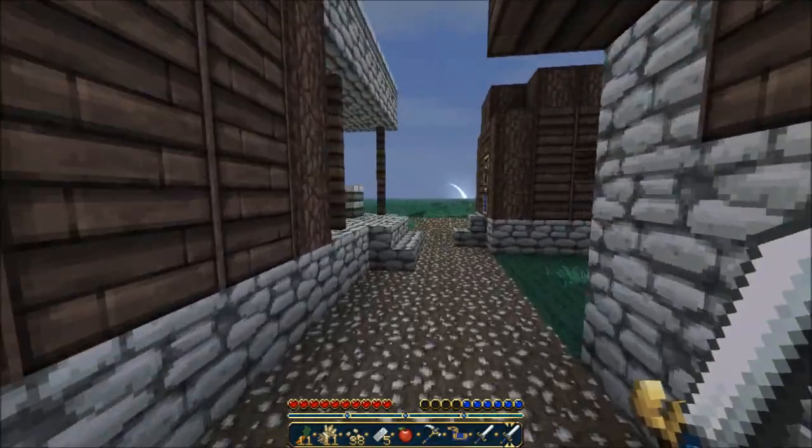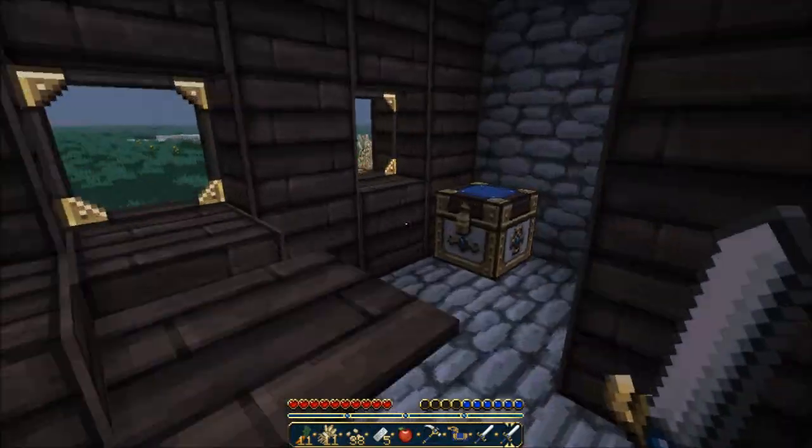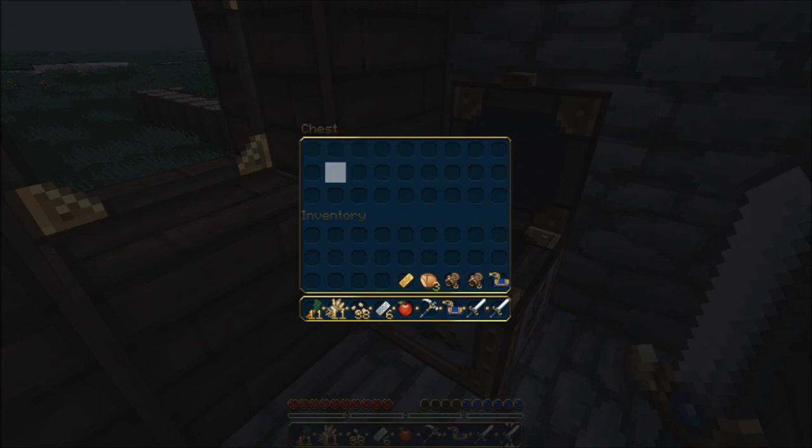I saw this when I was walking over. Hopefully I can finish this before the end of the video. What's in here? Some iron ingots, another gold horse armor — that's pretty cool — some saddles, some bread, and a gold ingot. Well, that's pretty cool actually. That's a pretty good haul for my first goal, basically.